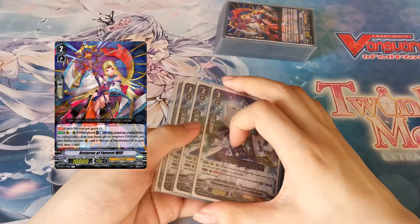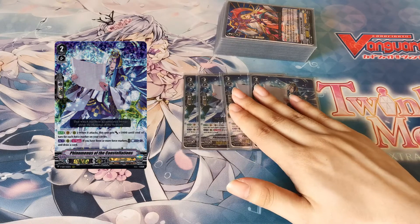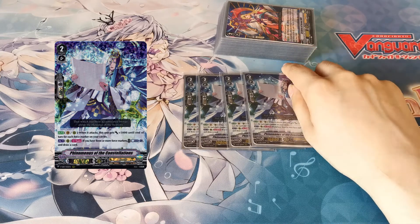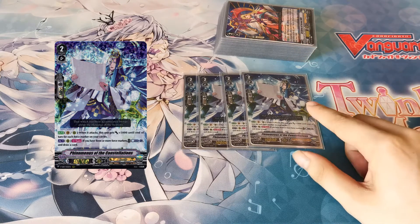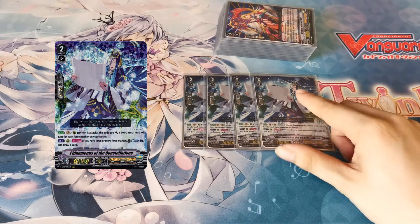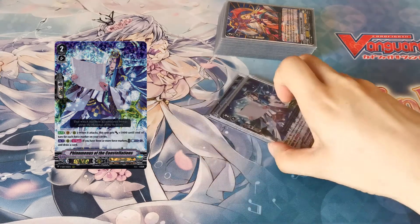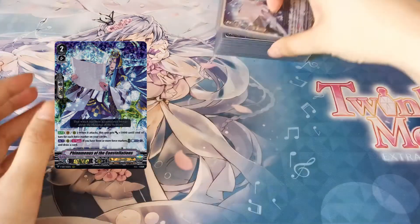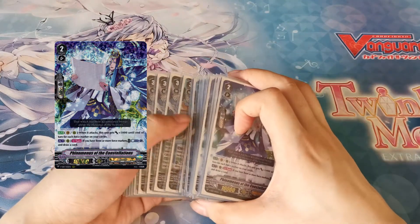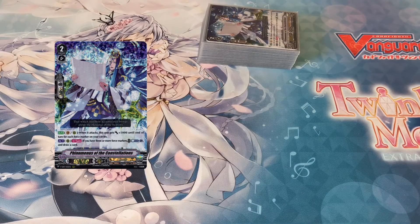As you'll notice with my trigger lineup later, it's a pretty big tempo swing as well. We then play four Phenomenal Constellations. This is just for big rearguard swings since he gets 5k per Force marker you have, so usually around four or five — he swings for 25k without triggers and unboosted, which is really nice. And if you have three or more Force markers you can counter-blast one to draw a card, though that skill didn't really come up too much. The counter-blasts were better spent on stuff like Arcturus or Aos and Assist Dragon since they both generate markers for their skills.